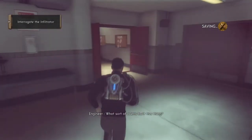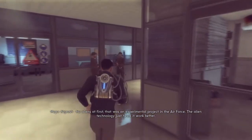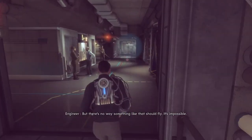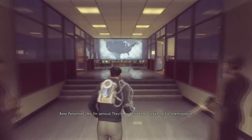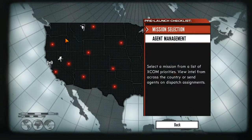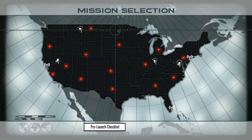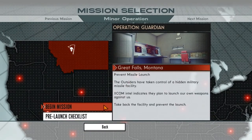So that's the flow — it consists of interrogating the infiltrator, but like I said in the previous video, we're not going to do that yet. We're going to tackle Operation Guardian, a side mission available in the ops room right about now. We are going to Great Falls, Montana to prevent a nuclear missile launch. Let's go.